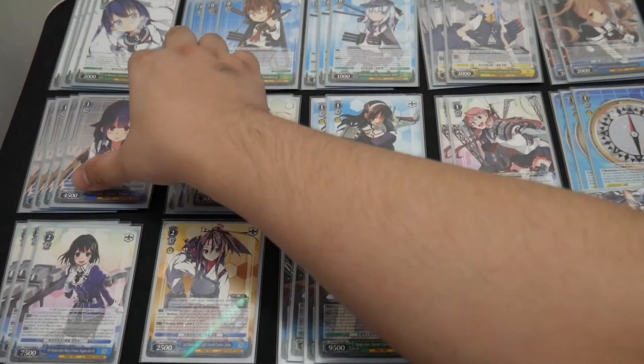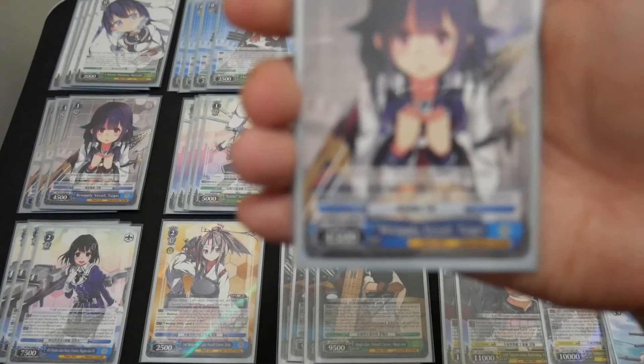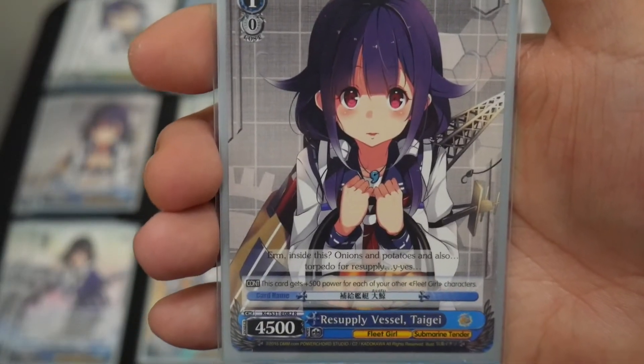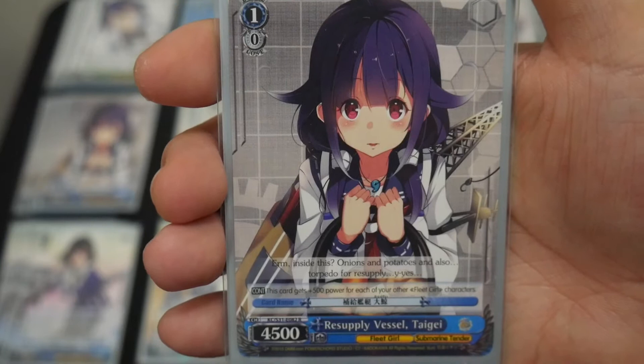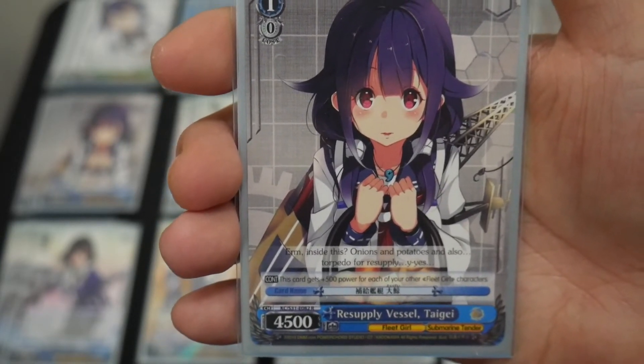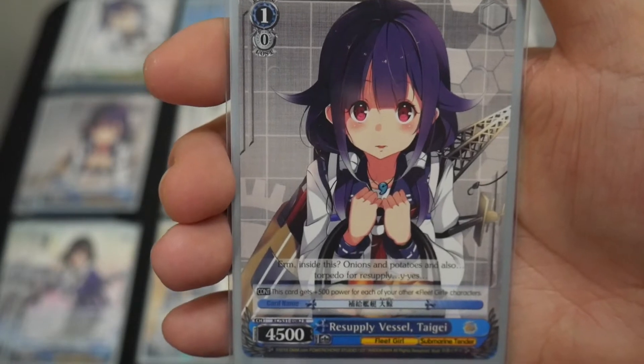At level 1, I'm running 4 copies of Resupply Vessel Taige. It has 1 continuous effect: this card gets 500 power for each of your other Fleet Girl characters. So it's essentially a big vanilla blue card, running at 4 copies.